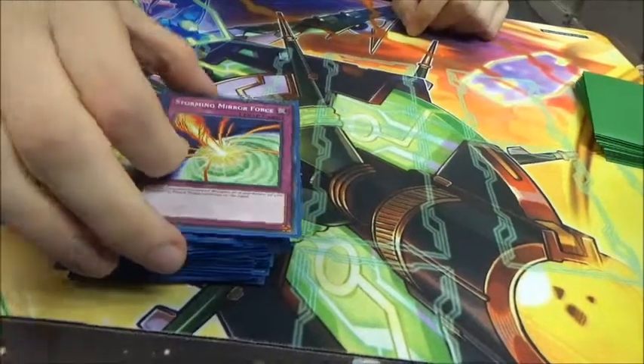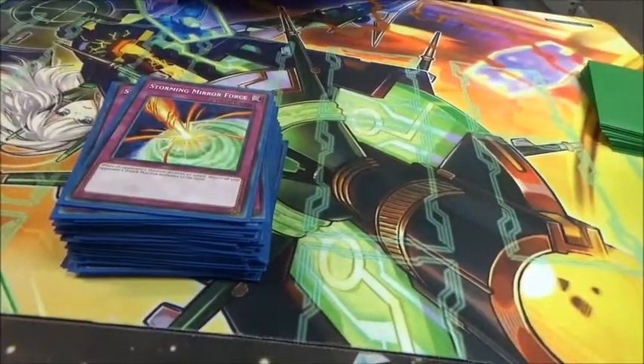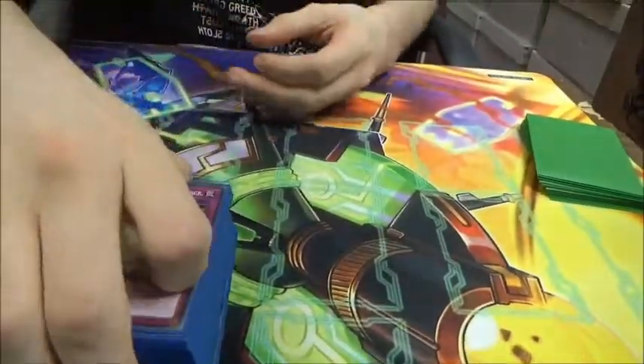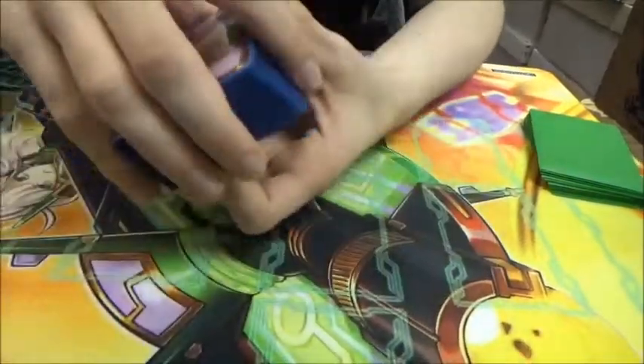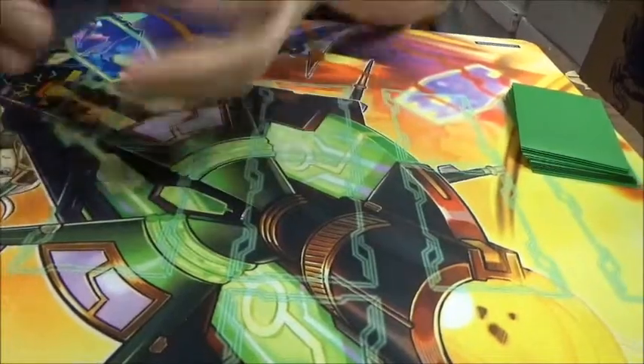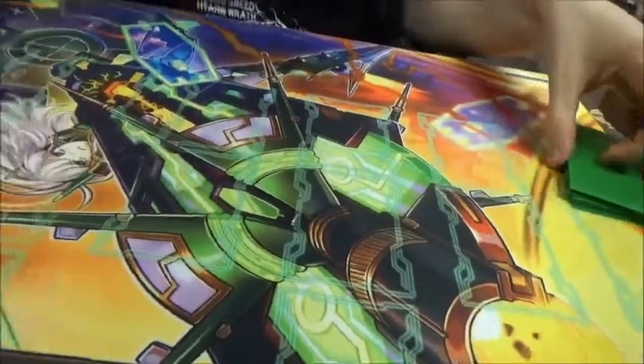Double Storming Mirror Force, because regular Mirror Force is pointless and most things combo themselves out. Since the release of Link Monsters, Storming is basically one of the better mirror forces — the original is now rendered useless because of Link monsters. Quaking does nothing to Links, and Drowning is slightly more difficult to use because it needs the right attack.